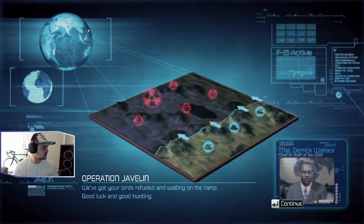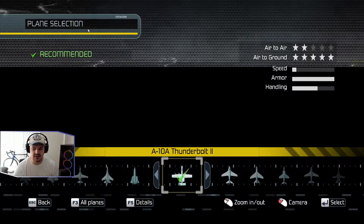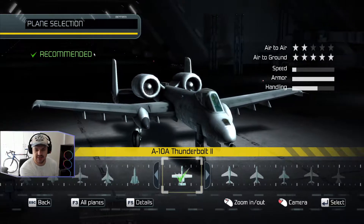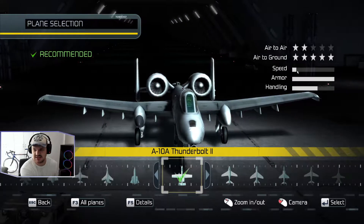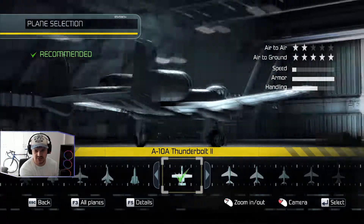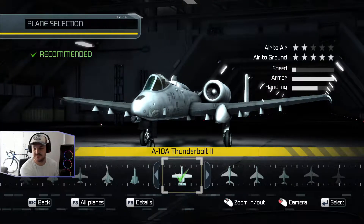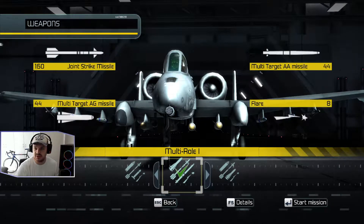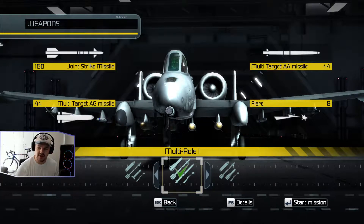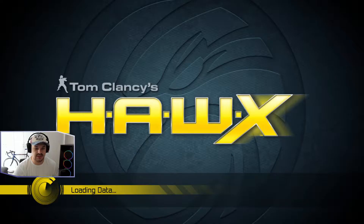We're just going to choose normal difficulty and then we're going to do the Thunderbolt. Not a big fan of this plane — the speed is not fantastic, although it's quite tanky in terms of armor and the air-to-ground is five stars, so it is a decent plane in that sense. The multi-AA is the air-to-air missiles and the multi-target AG is the air-to-ground. Let's get into it.